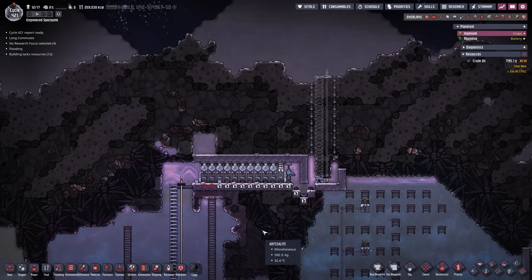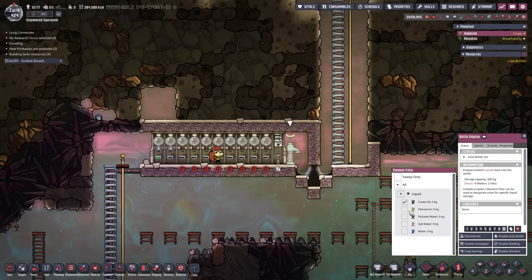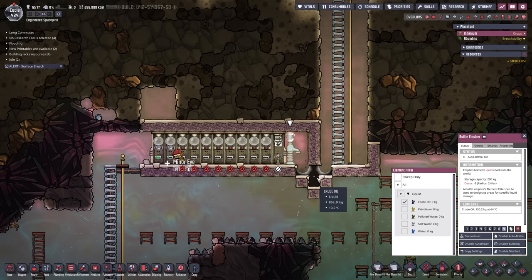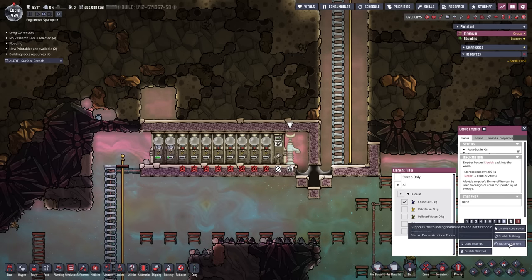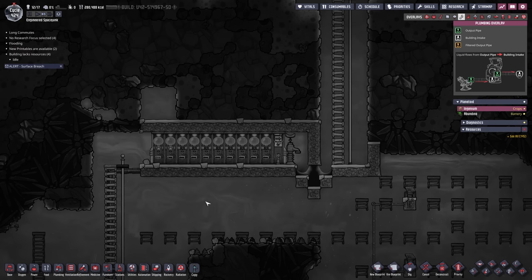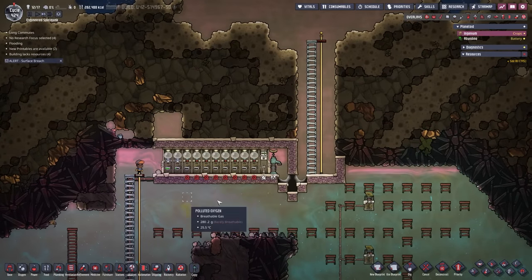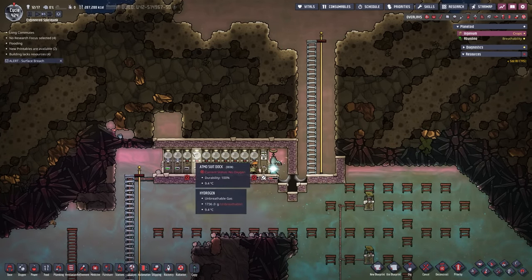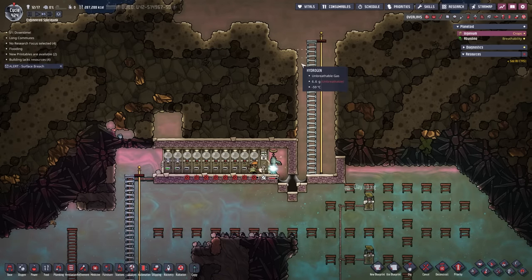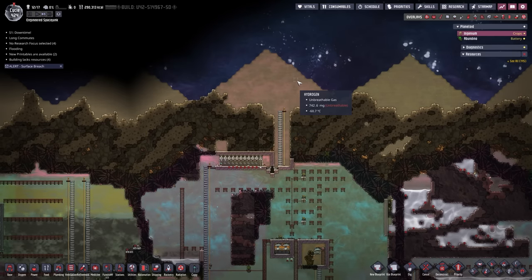Up here on the top we are making very good progress. Over here on Ingenium we have our liquid lock established and it is bringing in more crude oil. As soon as it is done we are just going to deconstruct it - we won't need it anymore. Slowly but steadily the oxygen is arriving and will fill it all up. The atmosphere checkpoint here is disabled so the dupes don't have to use atmosphere gear to go out and dig. We have officially reached space - here we are, and the hydrogen is slowly dissolving into space.